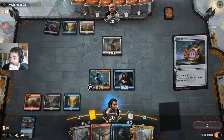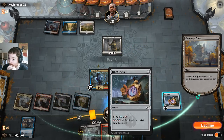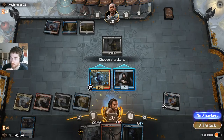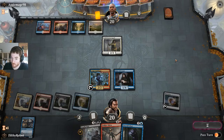We'll cast Locket, cast Plaza, and we're done. We do have two black now, so we've unlocked our hand — that's good. Removal is on the board. Get some surveilling going. I need one more land. I kind of would like to draw the land before surveilling, so I don't have to waste surveil not putting land on top.